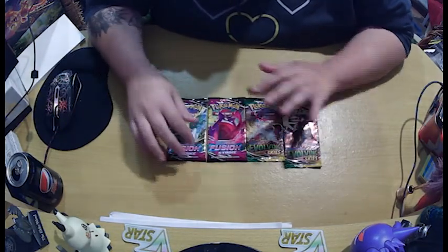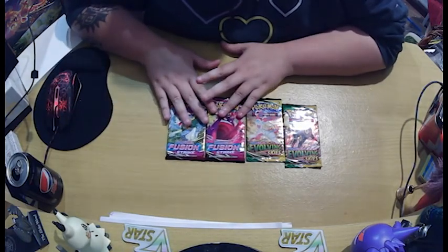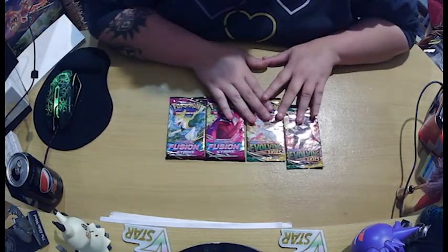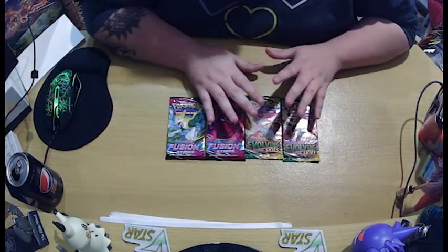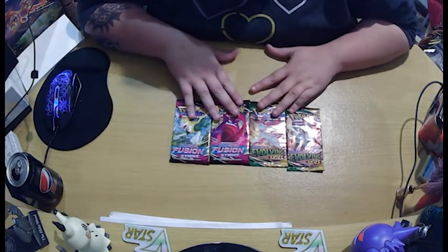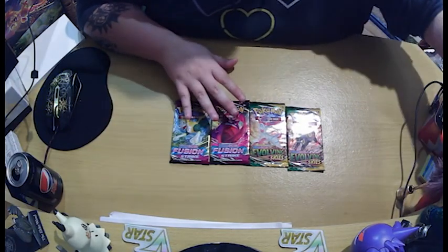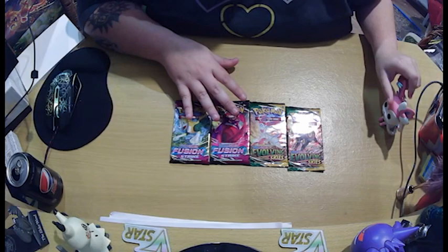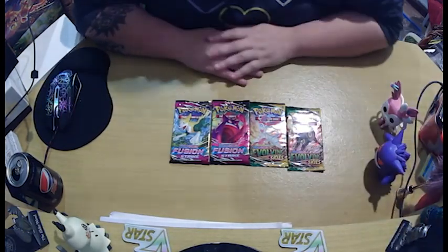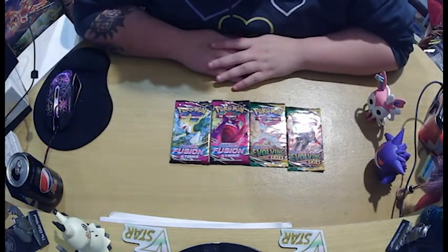I'm not too keen on the Fusion Strike to be perfectly honest — they haven't had the best pull rate I've noticed. Evolving Skies aren't much better, but I live in hope. I'm a very optimistic person and I will continue to be so. Now because we have an Umbreon here our little Umbreon will come out, and because we have a Gengar, Gengar's gonna watch along with it. I think I need to find some friends.